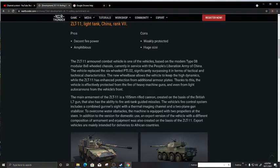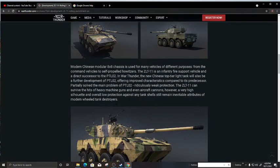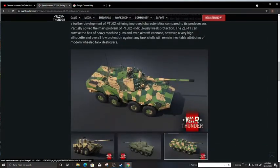To overcome water obstacles the machine is equipped with two propellers. There are two versions — a domestic use version and an export version with different configurations of armament and equipment. The export vehicles are mainly intended for delivery to African countries. The digital camo on this vehicle is pretty cool.